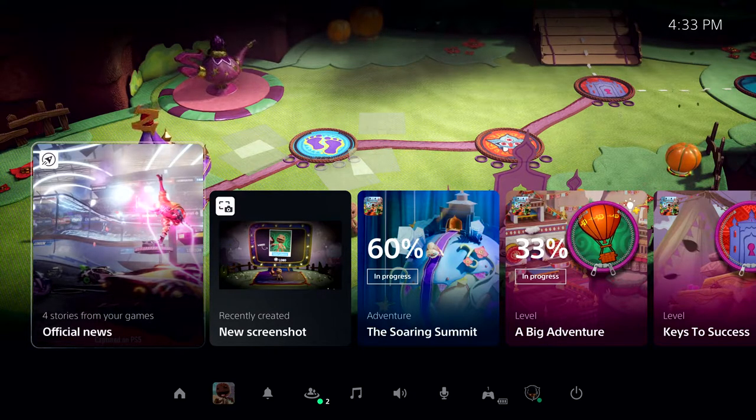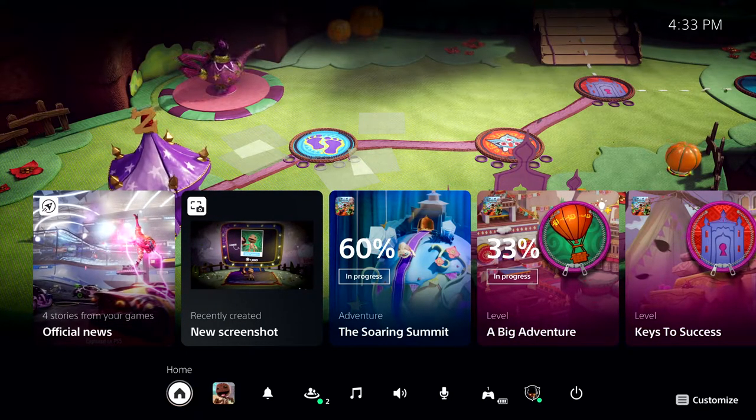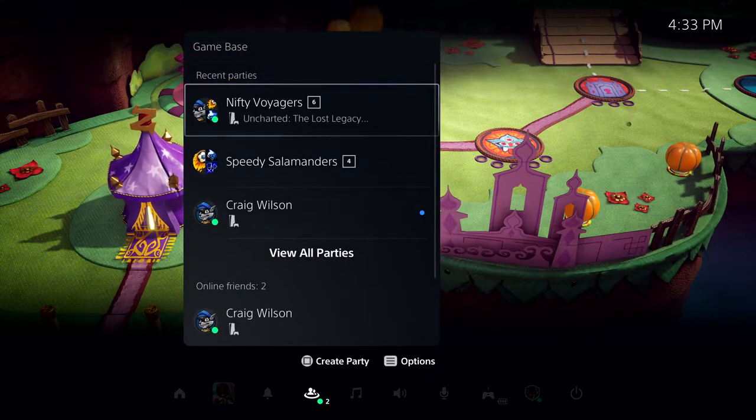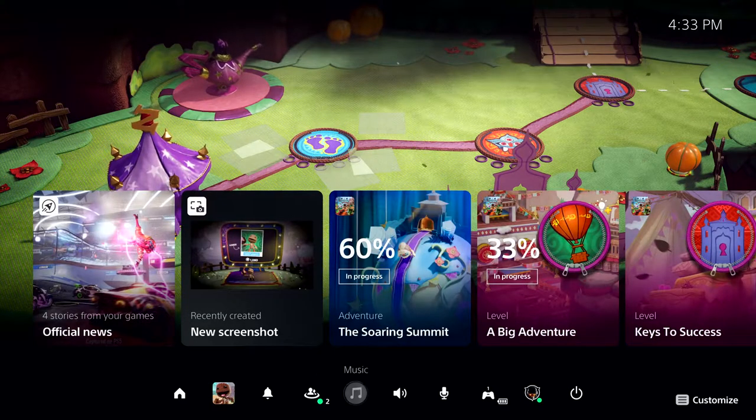The Control Center is always one tap of the PlayStation button away. It provides immediate access to almost everything you need from the system without leaving the game. This includes things like seeing who is online, checking the status of a download, managing your controller, power, and more.